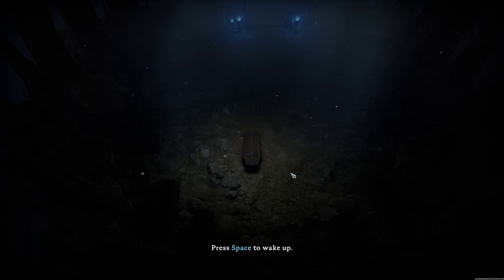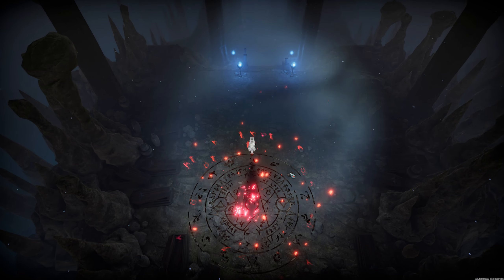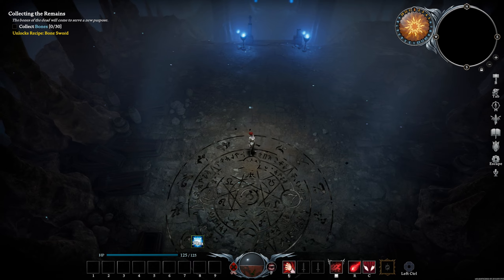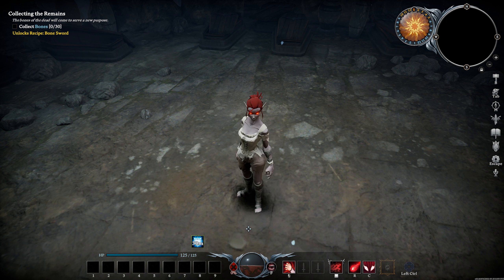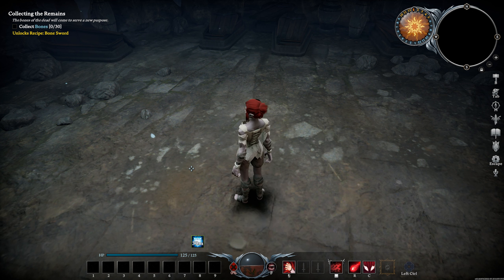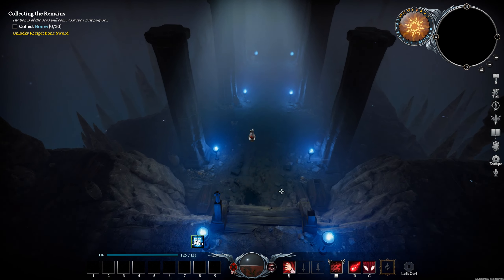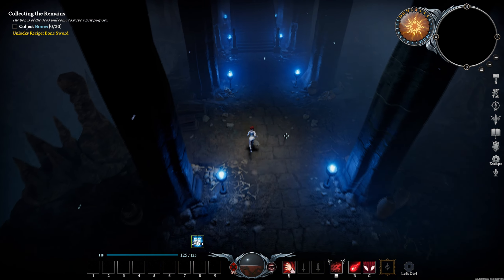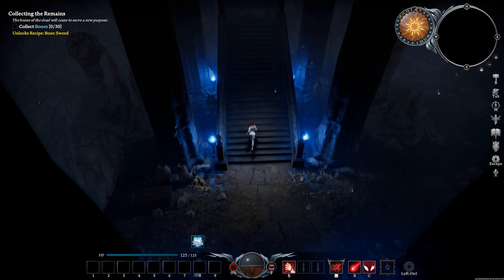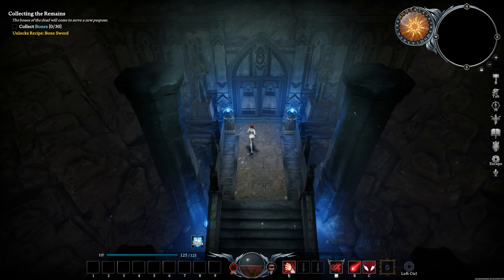Once you start the game, you'll spawn in a coffin in an underground cave. This is your starting point and if you die early on, this will also be one of your choices for a respawn point. The graphics are not the best, they're not terrible, but it's not the graphics I'm looking at for these kinds of games — it's the originality and the fun. You can jump down from high terrain, which is useful for traversing hills and mountains, or for a quick escape.